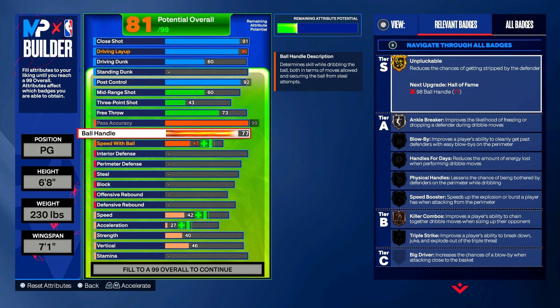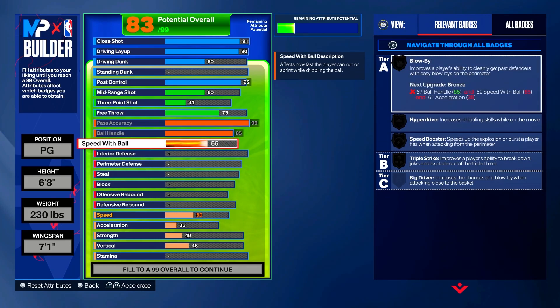Max ball handling out to 85. That gives you Gold Ankle Breaker (improves likelihood of freezing or dropping a defender during dribble moves) and Bronze Killer Combos (improves ability to chain together dribble moves when sizing up). Put speed with ball up to 73.